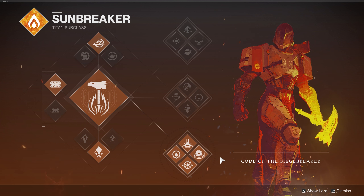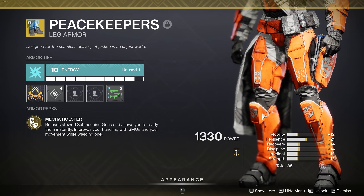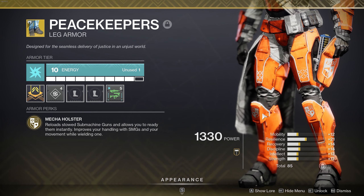Starting with the subclass, I'm going to be using bottom tree hammers for the sunspots. The exotic weapon we're using will be the Tereba. The exotic armor piece doesn't super matter, but since it's an SMG I decided to go with the Peacekeepers. It'll reload stowed SMGs and allow me to ready them instantly, and it also improves my handling with SMGs and my movement speed.